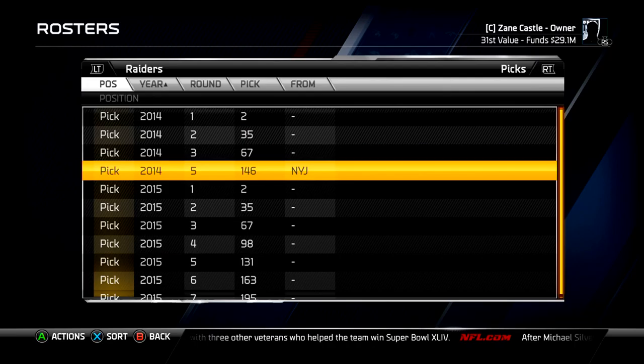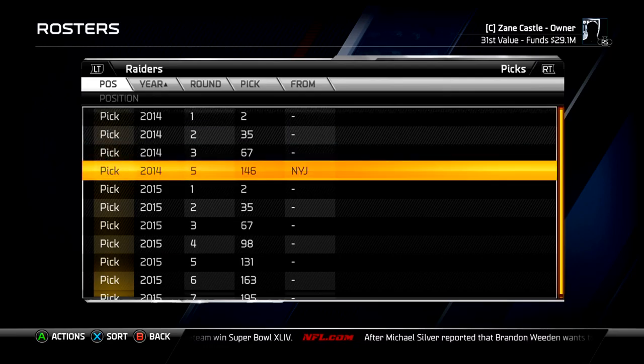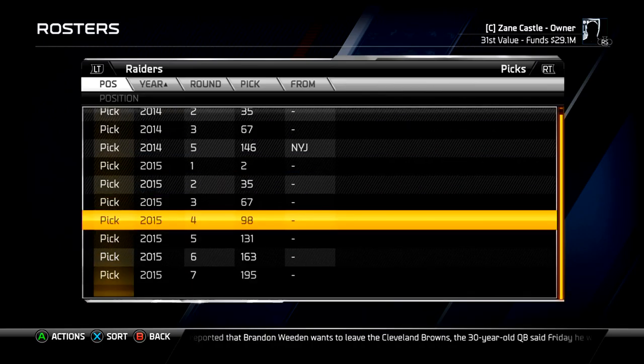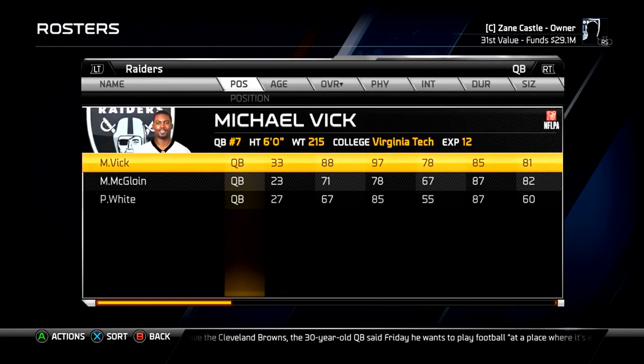For draft picks, I'm down to a first, a second, a third, and a fifth round — I traded two seventh-rounders for a fifth to the Jets. So we're a little low on draft picks this year, but we've got a full complement of them next year. I'll probably trade a seventh and a sixth for a fourth or something. I don't like to pick up too many draft picks because then you're kind of stuck with them.